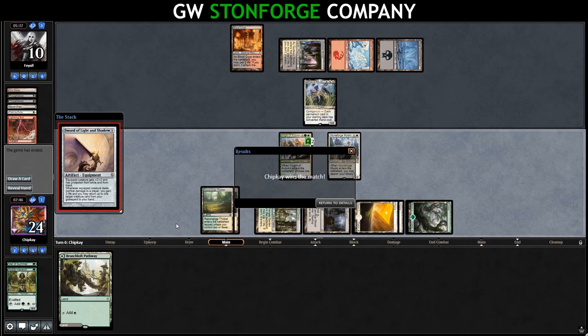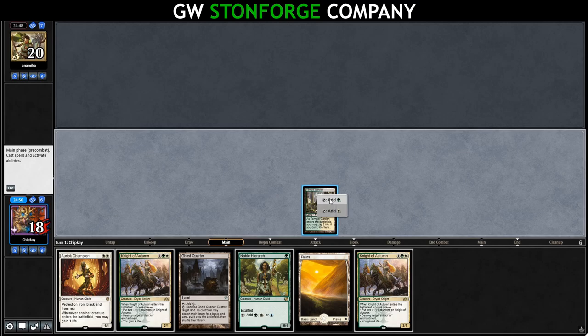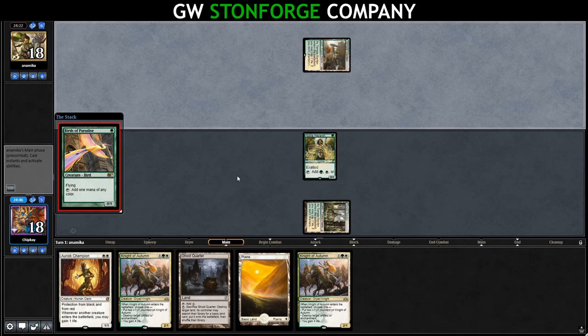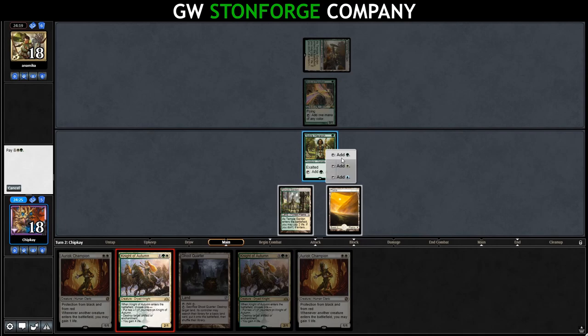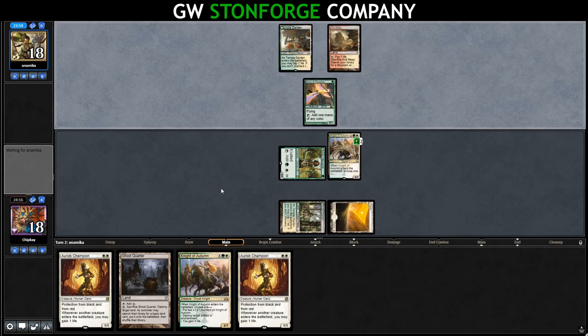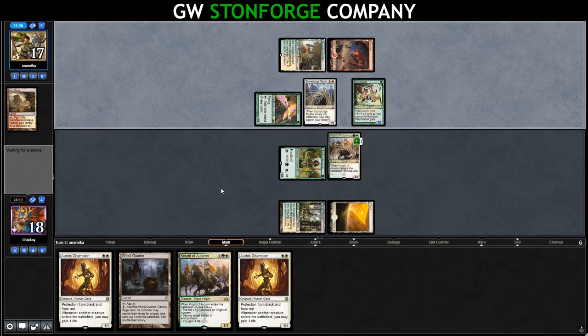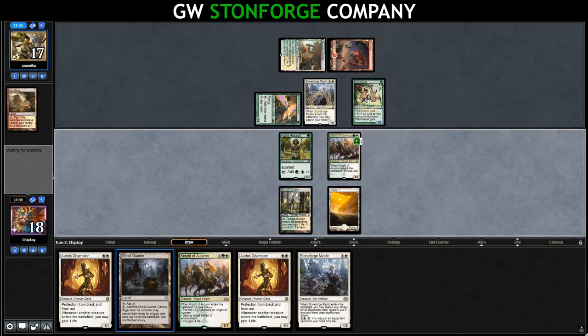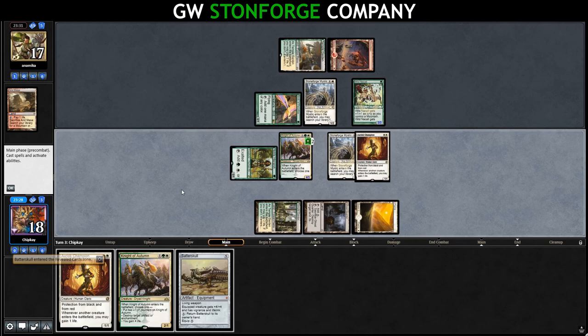Next match: we play Temple Garden, shock ourselves, and run out Noble Hierarch. Opponent plays Temple Garden untapped into Birds of Paradise — this could be Zoo. We draw another Uryuk Champion. We lead on Uryuk Champion, playing it as a 4-3 — if they want to spend removal on it, fine by me. They crack Arid Mesa for a Mountain. Opponent runs out Stoneforge Mystic getting Batterskull. We draw our own Stoneforge and run it out, searching up our own Batterskull. We run out Uryuk Champion and attack — opponent takes it down to 12.